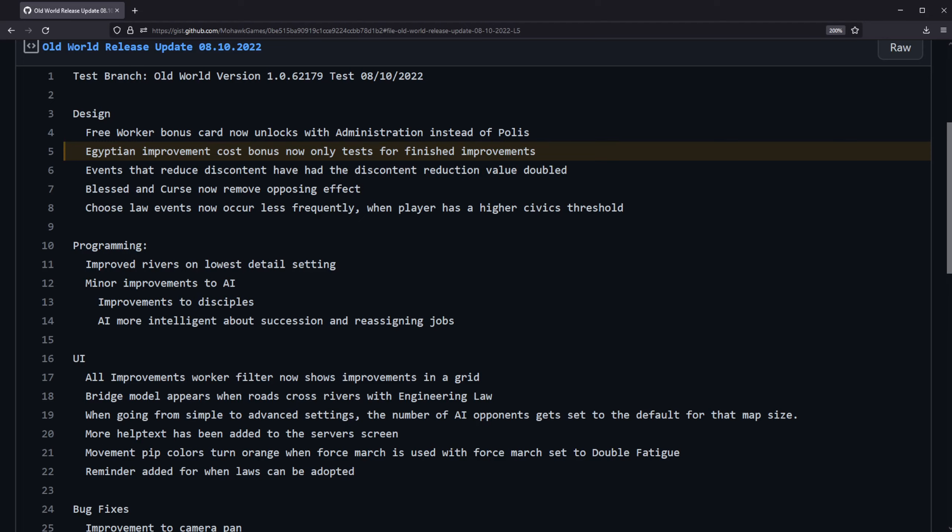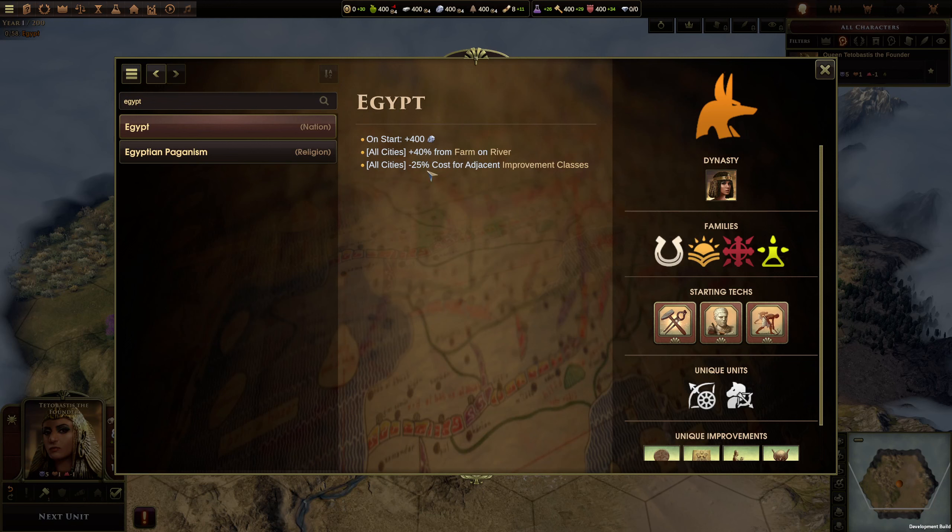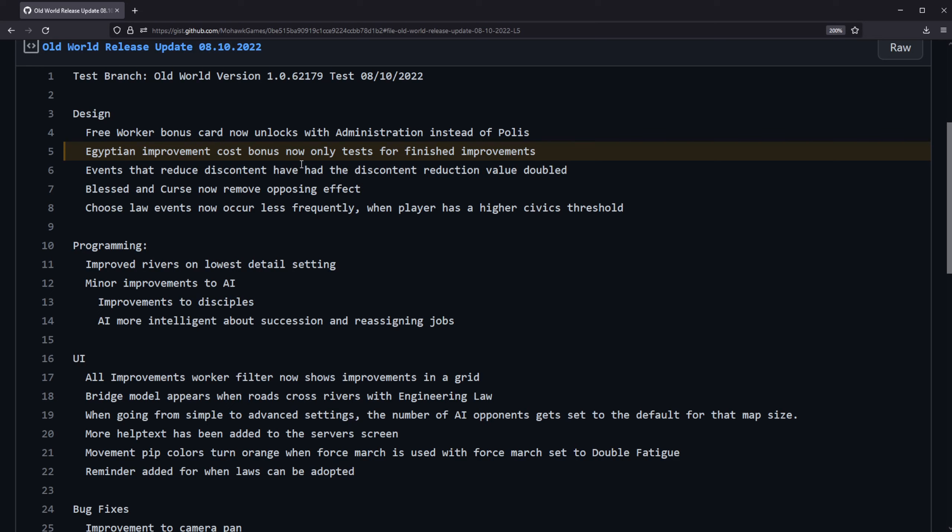The Egyptian improvement cost bonus now only tests for finished improvements. One of Egypt's nation bonuses is that when you build an improvement next to an improvement of the same type or the same class — like a theater next to an Odeon or two farms next to each other — the cost of the second improvement is minus 25%. What this patch note changes is that bonus now applies only next to improvements that are already done. So you can't start a mine and then start another mine next to it with the first mine not being complete to get the bonus. It's a small design fix, glad to see it in.